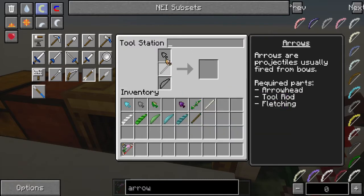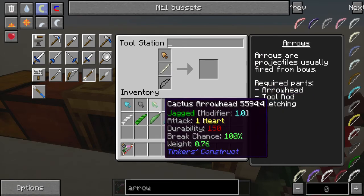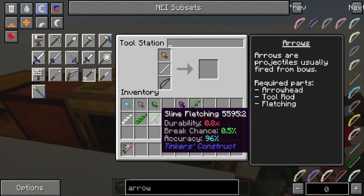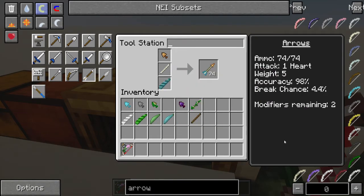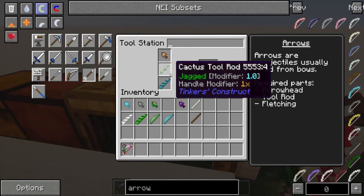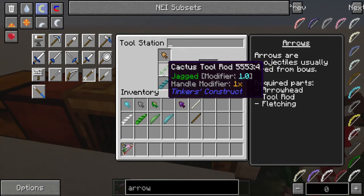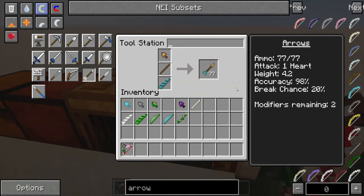We're just going to construct some simple arrows — some bronze arrows. We're going to use a bone shaft. The durability is really, really low on those. We'll use the slime leaf fletching on it. It's kind of a funky looking arrow, but I kind of like it. 8% accuracy, really, really heavy, though. You can't actually use the cactus rod or the slime rods to make the arrow — arrows need some kind of stability. These are really, really heavy because of the head that I'm using.